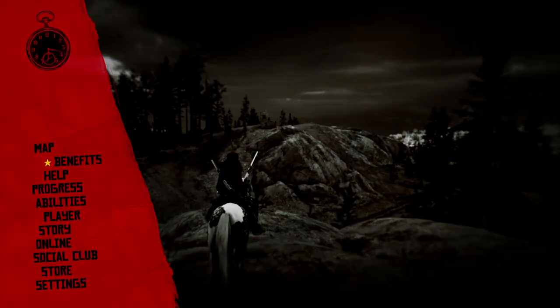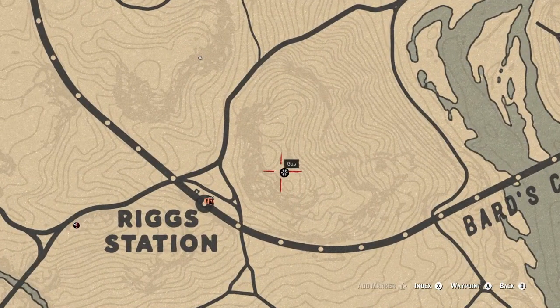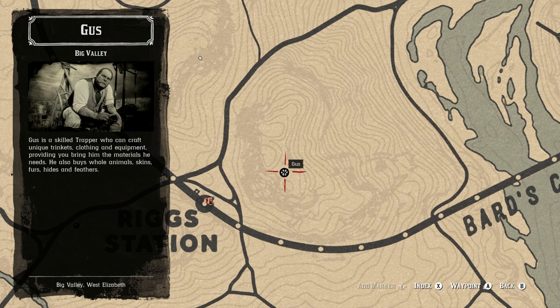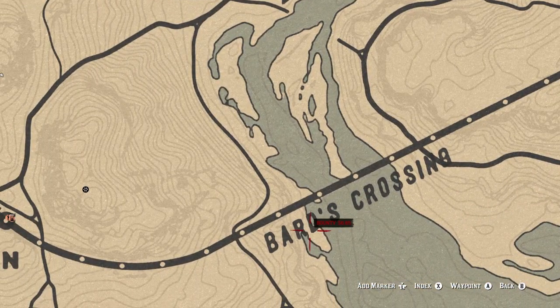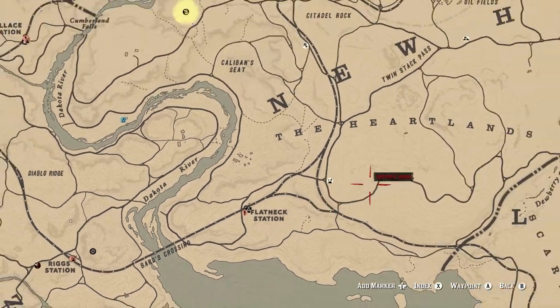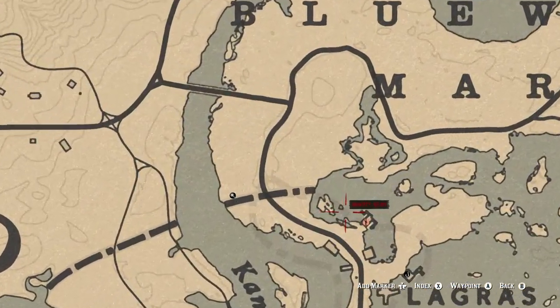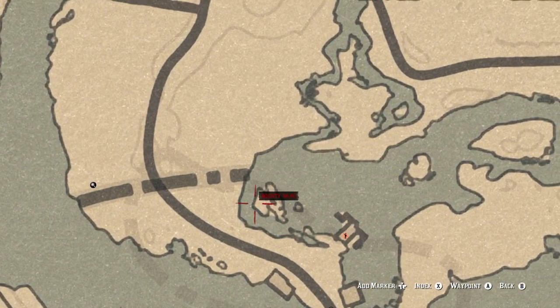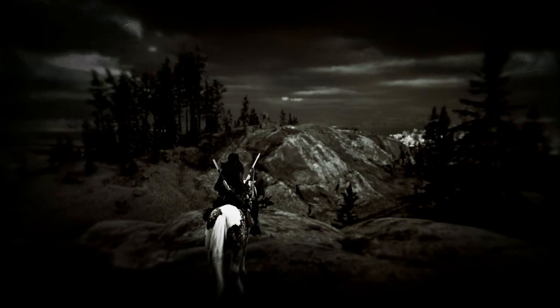For catching a channel catfish, use the special swamp lure. My go-to spot is in Lemoyne right here — fast travel to this location and you can catch longnose gar and channel catfish in the area. Once you catch one, that's all you have to do.